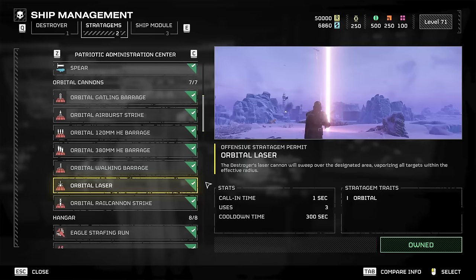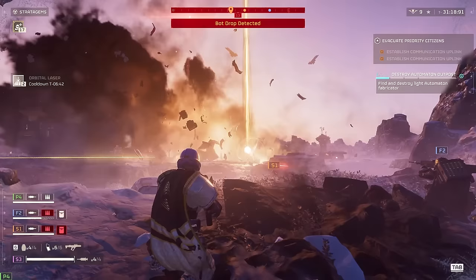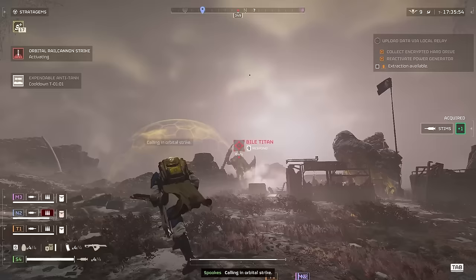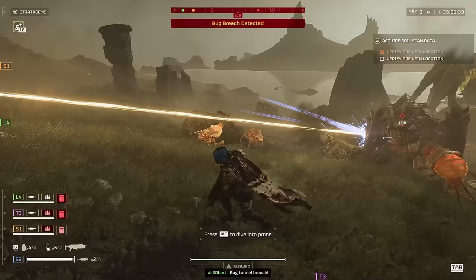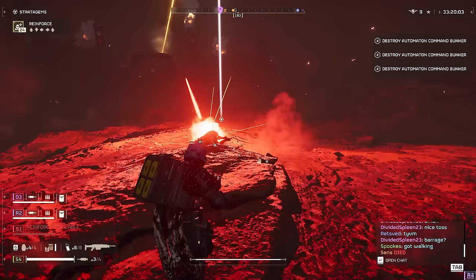The rail cannon and the orbital laser seem deceptively decent, but both have large cooldowns and aren't as effective as some other options. The laser tracks and destroys everything, but you're better off using it for bot outpost clearing, as it can easily destroy an entire outpost by itself. Keep in mind you only get three uses for the whole mission. The rail cannon is powerful and comes out instantly, but there's no guarantee it will kill a bile titan that isn't already damaged, and with its huge cooldown it feels wasteful throwing it at a charger, tank, or hulk. These are the two most popular orbitals, and while there's an argument for both, you're better off not relying on them too much. If you must take one, take the laser.